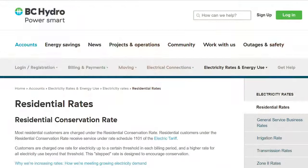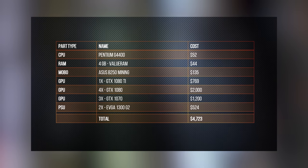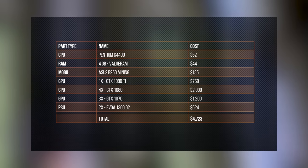Obviously, this would be a really stupid mining setup to go out and buy. However, if you were a little more smart about your part selection — assuming your power costs are similar to ours at around 10 US cents per kilowatt — you could actually get your upfront investment back a lot sooner. So we're going to investigate a more optimized config in a follow-up video. This config for about $5,000 is kind of what we're planning — let us know if you have any suggestions in the comments.